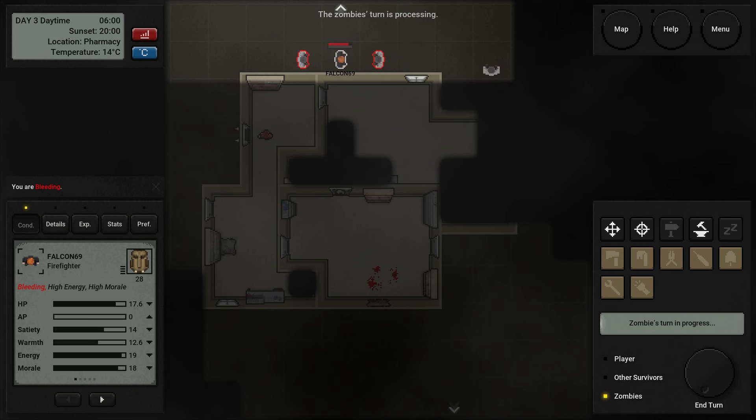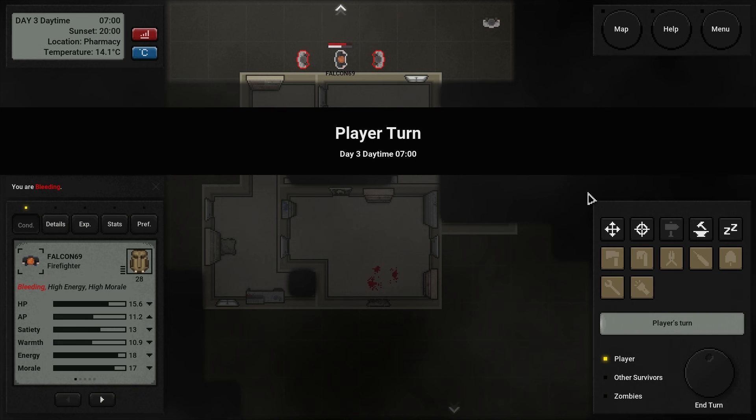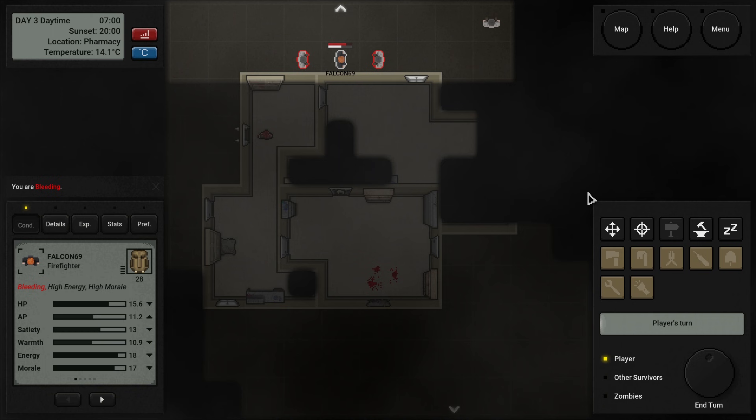It's okay. Don't grab me. We're going to lose a little bit of HP now. We are bleeding, which means we're susceptible to getting zombie disease. But we can make bandages — we have plenty of items for that. Right now it's a matter of just getting the hell out of Dodge.